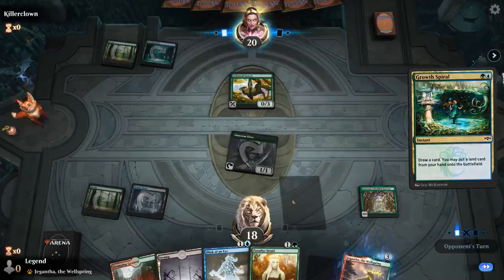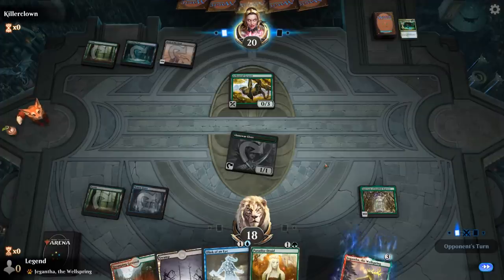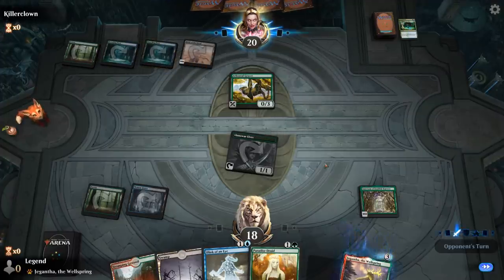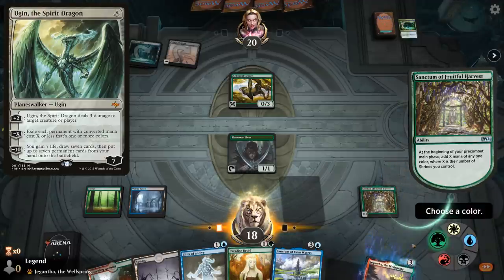Opponent is also ramping and plays Field of the Dead — that's fine, Field is typically a good matchup. The only card we struggle against is Ugin the Spirit Dragon. We did find Sanctum of Calm Waters, so that's good.